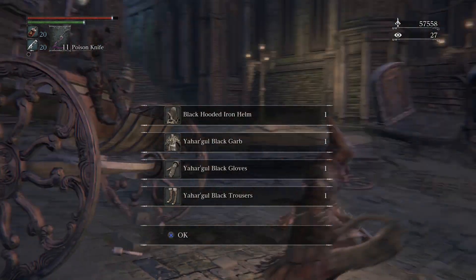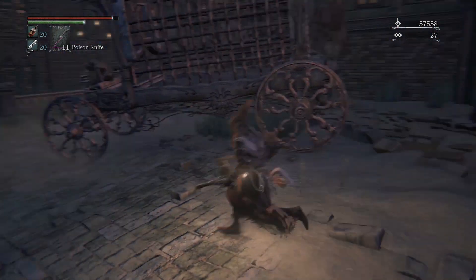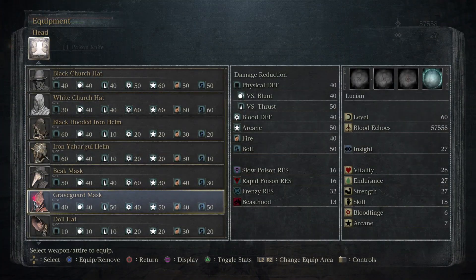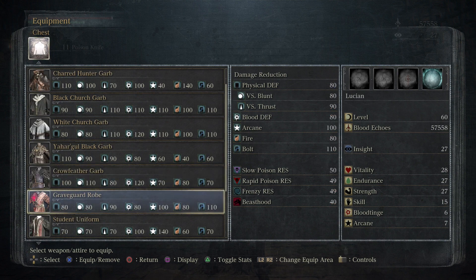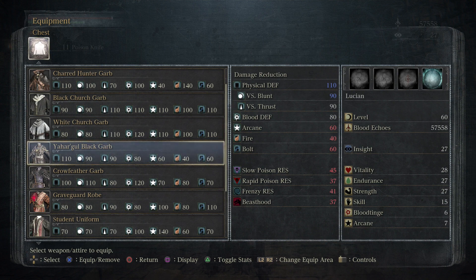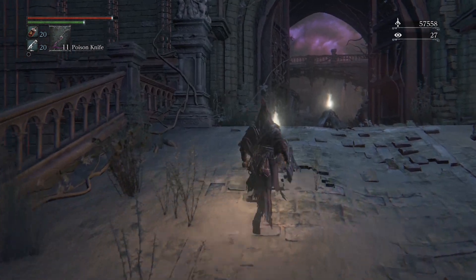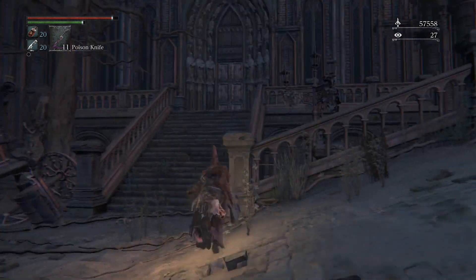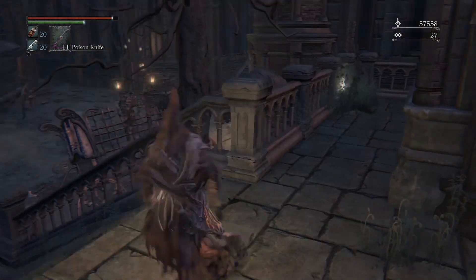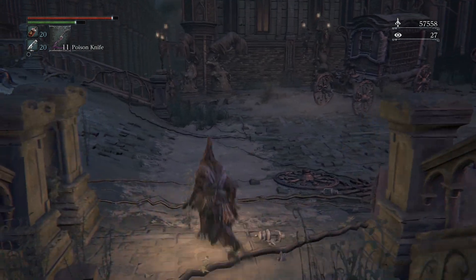With that guy dead, go ahead and grab the full Yahar'ghul set — it's always pretty nice to have. I got the iron Yahar'ghul helmet which could go with it, but it has more physical defense while everything else is lower. I kind of like the way the grave robe looks, so I'll probably just stick with that. Let's grab all the madman's knowledge here — very nice. We can't open this door, so let's grab the frenzy coldblood and continue on our way.